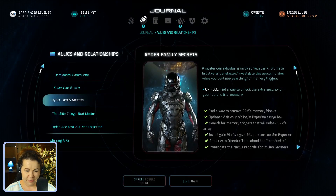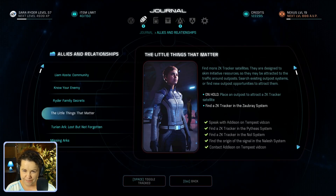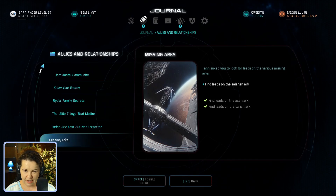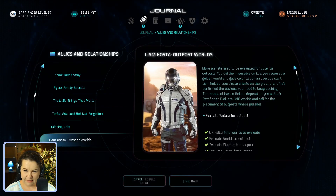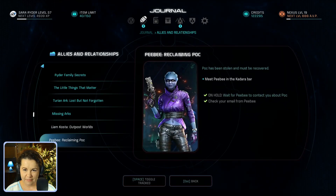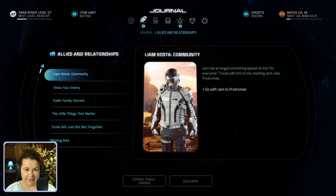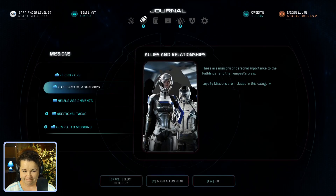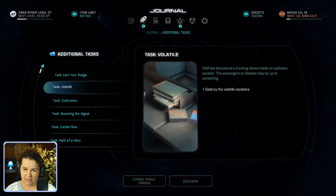'Know Your Enemy' on hold. 'Write a Family Secret' — yeah, we have to go to the Nexus. 'The Little Things That Matter.' Find the ZK tracker in the Zobre system. Turian Arc — contact Avitus via the Tempest comm. Find leads on the Salarian Arc. Why is this still open for so long? Good lord. Yeah, Kadara — we need to settle Kadara. And also meet PeeBee there in the bar. Return to Nexus control. Tempest, Nexus, and Kadara — that's the closest things we need to do.